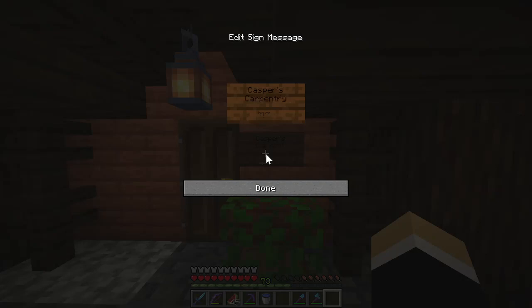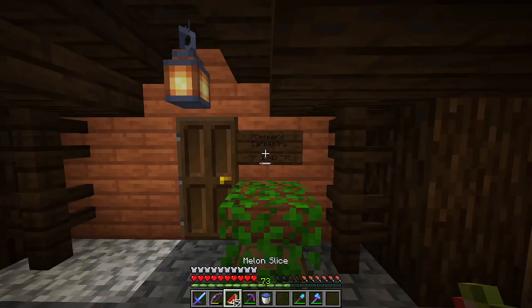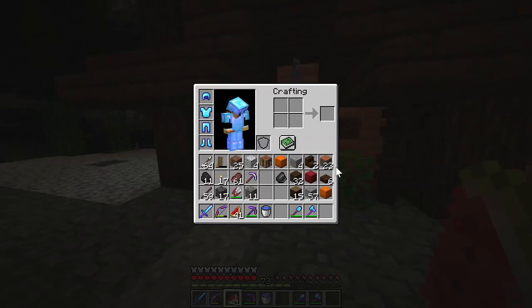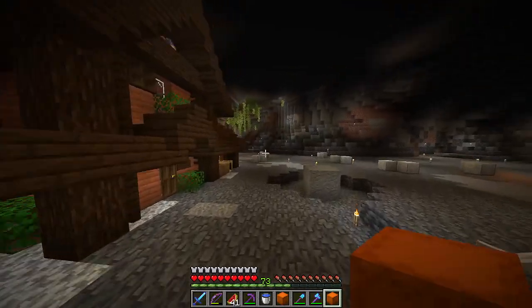The name of this building is going to be Casper's Carpentry, along with this little design thing. The year is 1743. I didn't bring orange dye or glow to make it stand out a little bit more, which is a little unfortunate. See you at the next build.